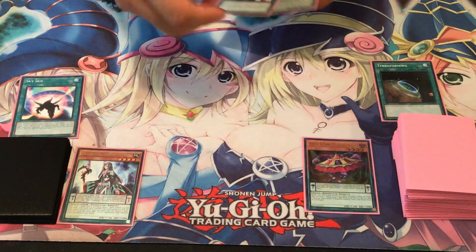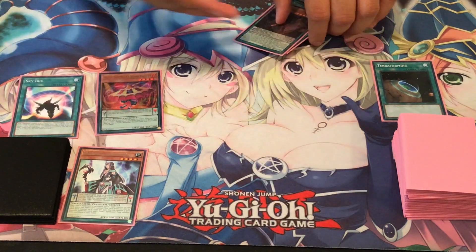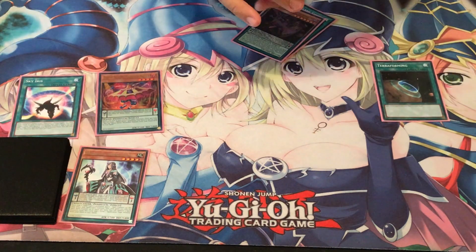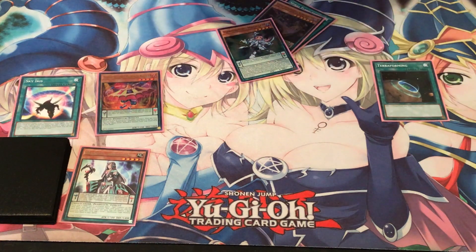Next, just start off with the Abyss Actor — that makes three spell counters. Then use Abyss Actor's effect to special summon as long as you control no monsters. Next, we activate Magical Abductor's effect to add a Pendulum Monster. Let's add a Harmonizing Magician.